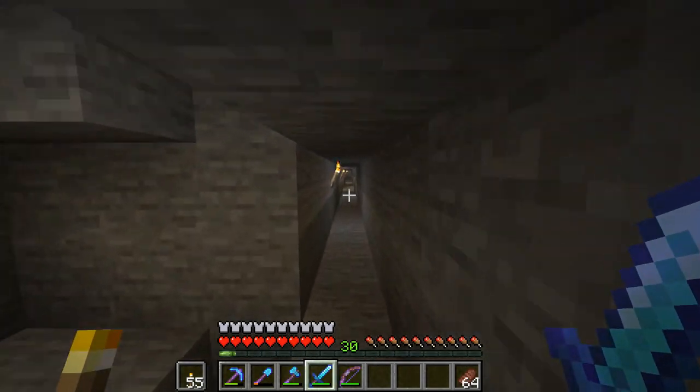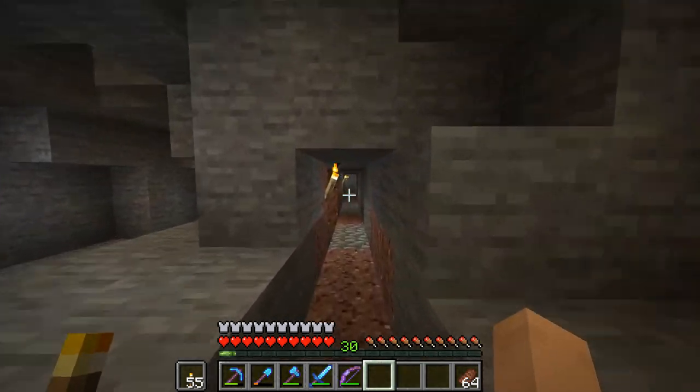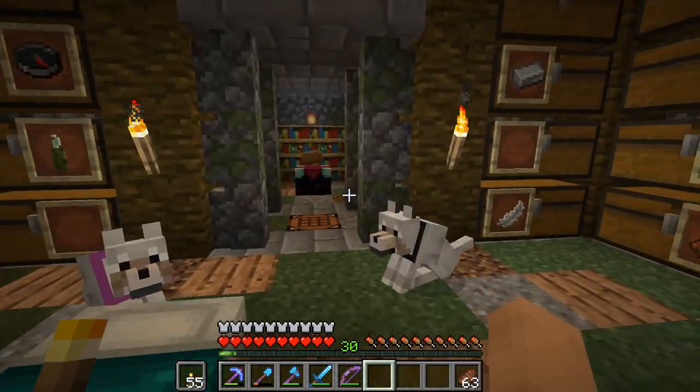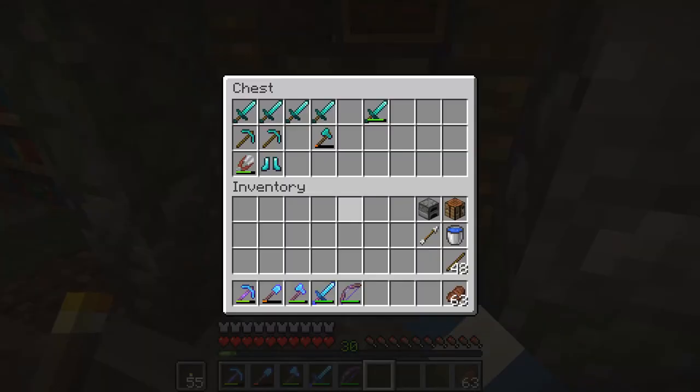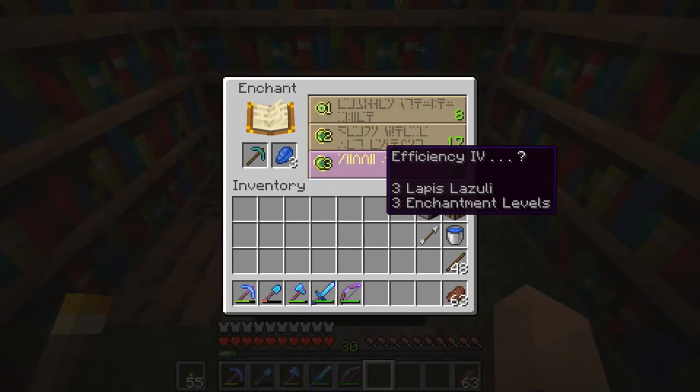Let's head back and I'll meet you guys at the base - I've got something really cool to discuss with you. While we're here, I might go ahead and enchant a pickaxe because we do have level 30. Perfect, just what I wanted - awesome.